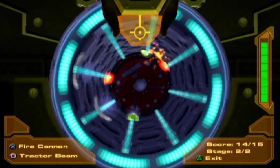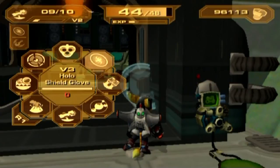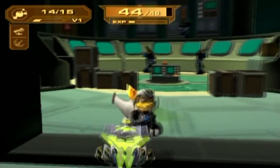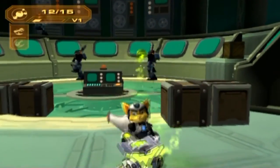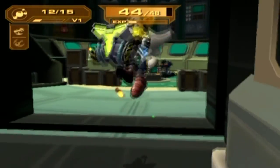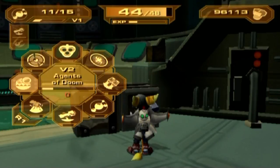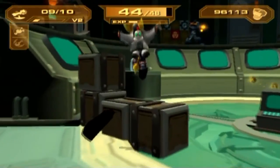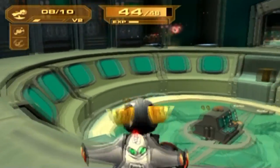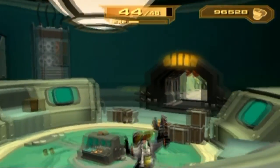Those shields are going to get annoying eventually. I wonder how the infector works on these guys. Actually, fairly well. They can't be hit with the infector twice — that's actually probably a pretty good defense mechanism. Security breach in Sector 5, all units respond.